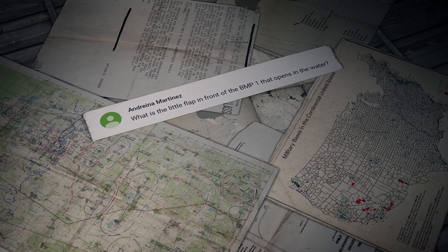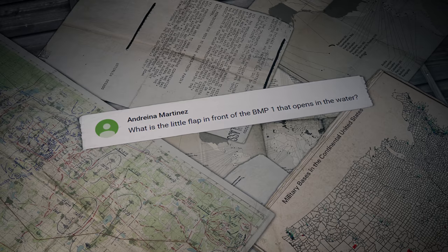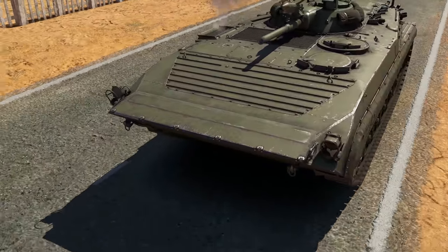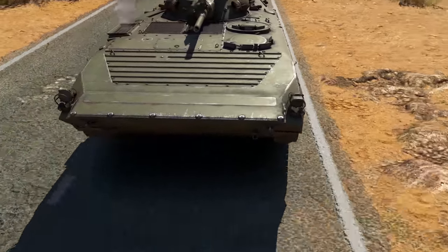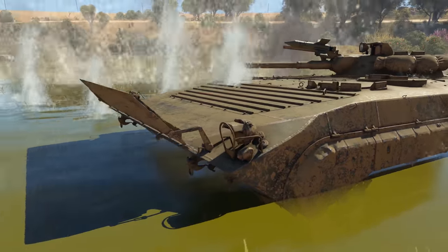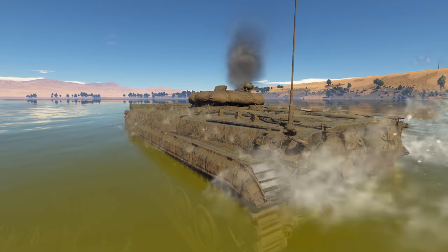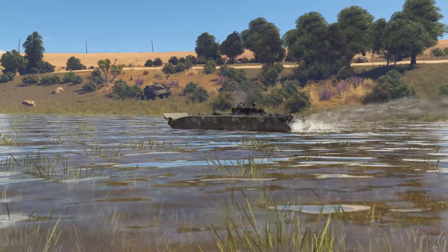Andreina Martinez asks: 'What is the little flap in front of the BMP-1 that opens in the water?' Thanks for an interesting question — we always get very excited when fans notice the smallest of details. This is a so-called water deflection shield. When the vehicle moves across water obstacles, it might take on water when crashing into waves. This flap prevents that by creating a wave that helps keep the nose of the vehicle above water, so that it doesn't take on water.